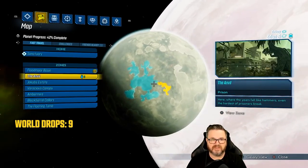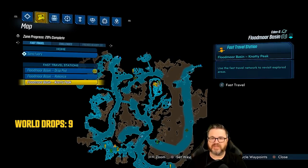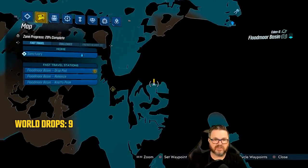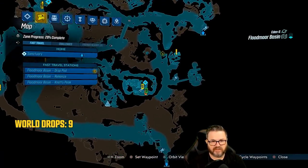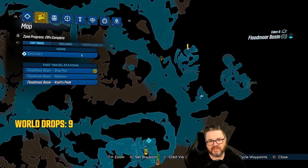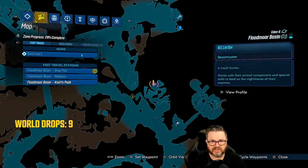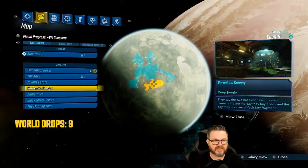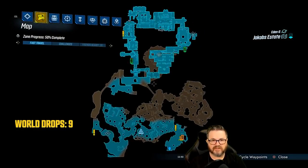There are two on Eden-6. One is at Floodmore Basin — the fastest way is to travel to the area where you have Hammerlock and Wainwright, come out the door and hang a hard right. Travel up to Knotty Peak, run out the door, drop off the ledges, and run over to the location. This one is the Trial of Instinct.